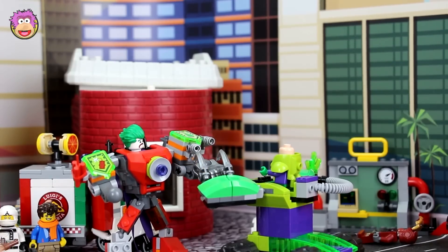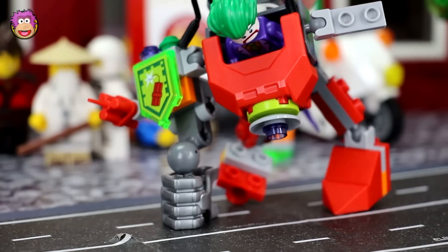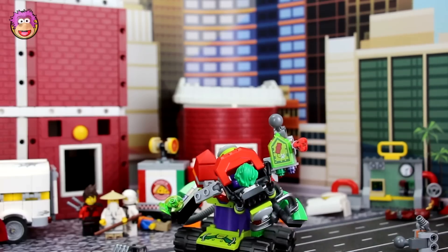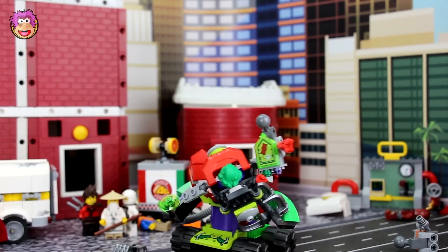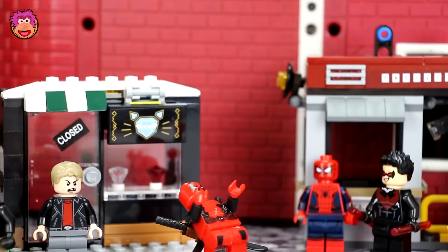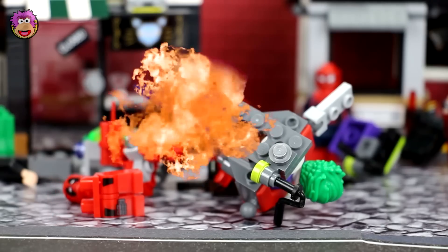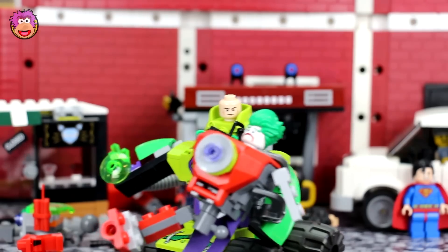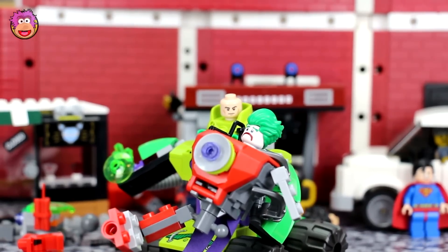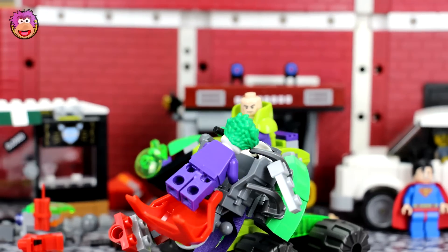Joker tries to use his flamethrower but Lex grabs it: 'You're not meant to grab the fire!' Joker complains he has no arms and tries to reattach his hand. Lex then scoops up Joker: 'Put me down, this is not fair!' — 'Alley-oop!' Lex catches Joker in his claw. Lex demands: 'Joker, do you surrender, or should I crush the life out of you?' Joker concedes: 'Okay, okay. You win this time, Lex. I surrender.'